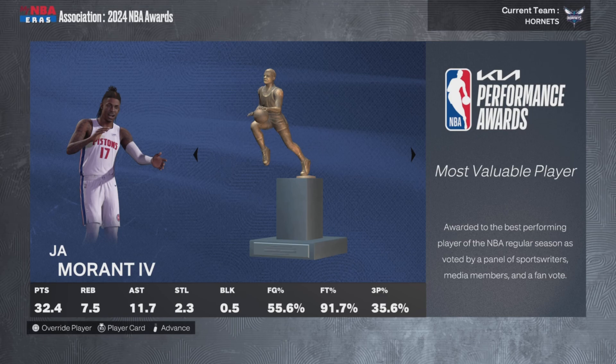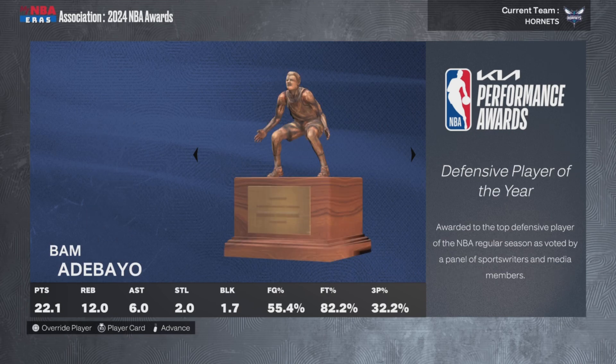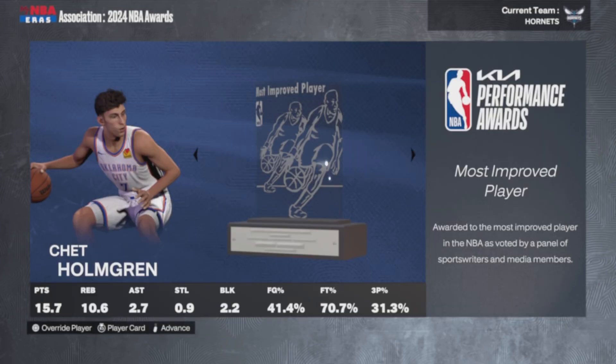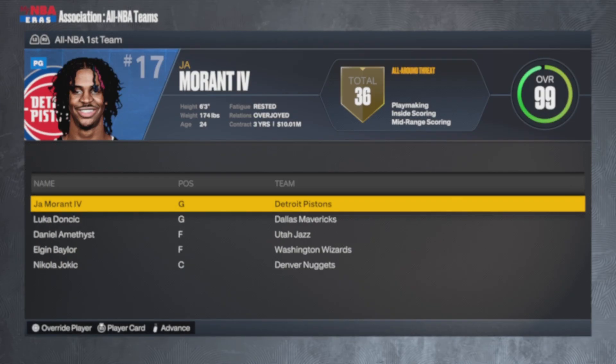Ja Morant is your MVP for a second straight season: 32 points, 8 rebounds, 12 assists, 2 steals. I am not surprised — he's like a 95 overall. Bones Hyland is your Sixth Man of the Year. Most Improved goes to Chet — who knows if he even plays next year. That guy is so skinny. He got injured in a Pro-Am game and is now out for the season.